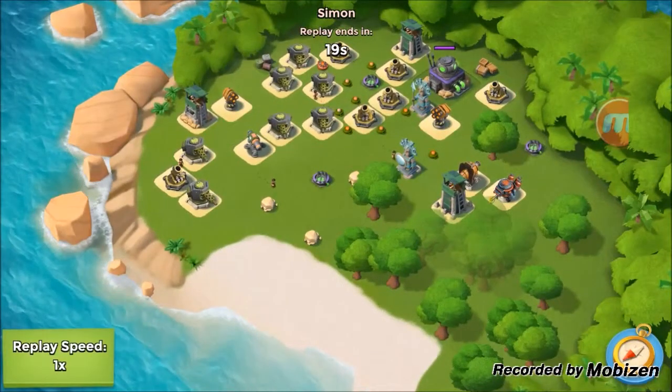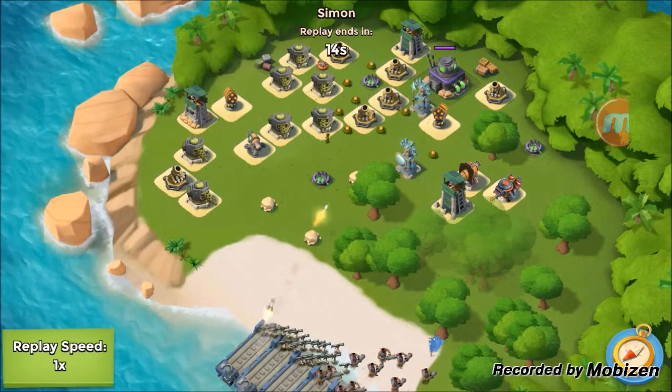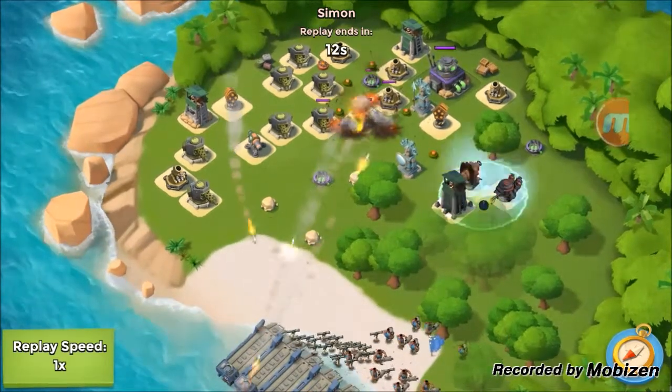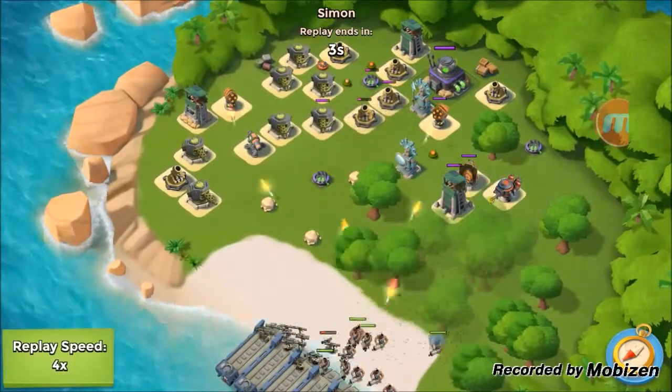Here, Dr. Terror Stage 4 — as you can see, we attacked but it was not successful. I retreated halfway through because I had to leave. So now let's actually try to take out Dr. Terror Stage 4 and see if we can do it.